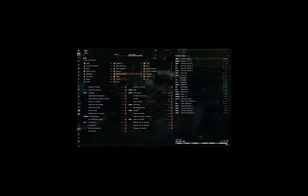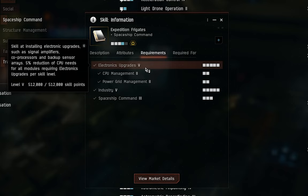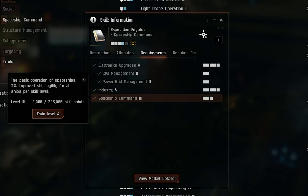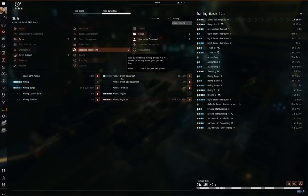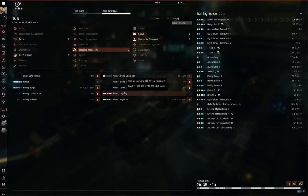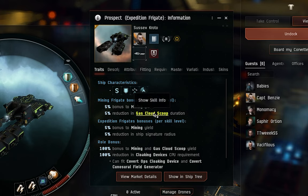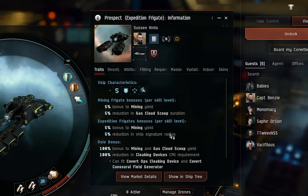If you're going to use the Prospect, you'll need expedition frigates trained. This skill has hefty requirements: electronic upgrades to level five, CPU management and power grid management at least to two, industry all the way to five, and spaceship command to three. You'll also want mining frigates trained — but if you're coming from a Venture, you'll already have that. Mining frigates gives that 5% mining yield and 5% reduction to gas cloud scoop duration. The expedition frigates reduction in ship signature radius is huge. I recommend getting it at least to three before undocking, but level five adds maximum safety.